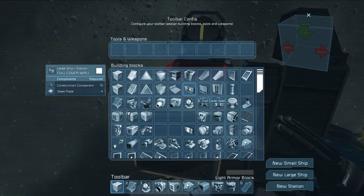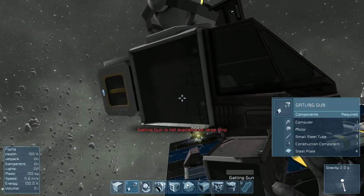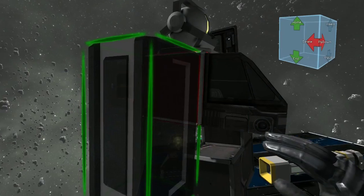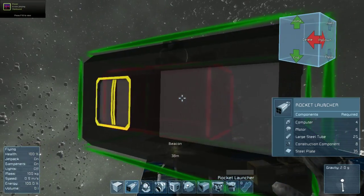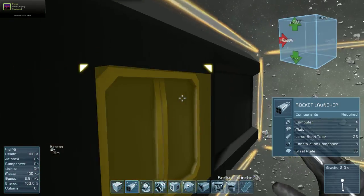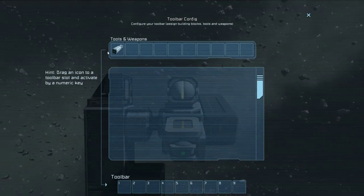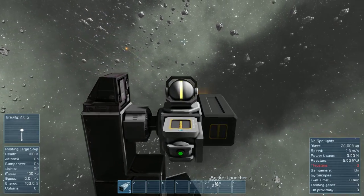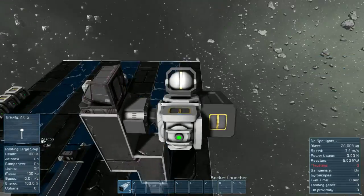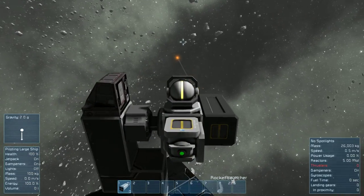If I were to select the machine gun — it's not available for large ships, but a missile launcher or rocket launcher is. Notice how on the rocket launcher there's a little conveyor connection — that's for ammo. So if you want to store ammo without actually having to manually put ammo in there, it's a perfect way to do it. What I don't understand is that when you shoot a Gatling gun you get a little bit of kick, but if you use a rocket launcher you get absolutely no kick whatsoever. That's kind of stupid.